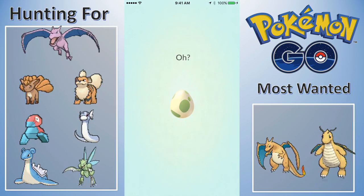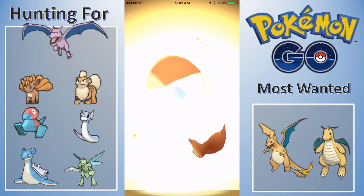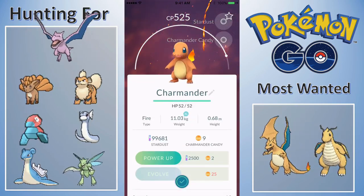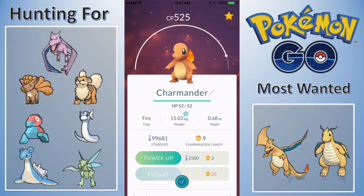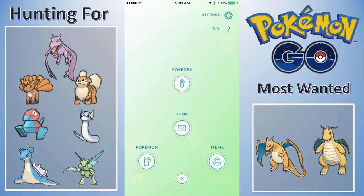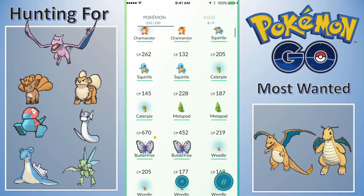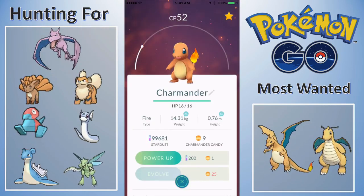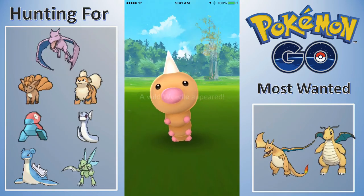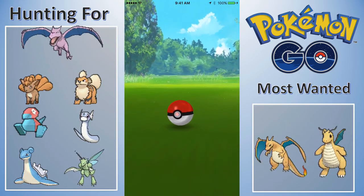All right guys, this was not planned but these 5k eggs are about to hatch - let's hope for a Vulpix or Growlith. Oh wait, this is a 2k egg - a 525 CP Charmander! Wow, that is insane! Vulpix also popped up on the map. Nine Charmander candies from that - I had spent my three Charmander candies on a little guy which was a mistake. This video is turning out longer than I thought because we've got more eggs about to pop off.